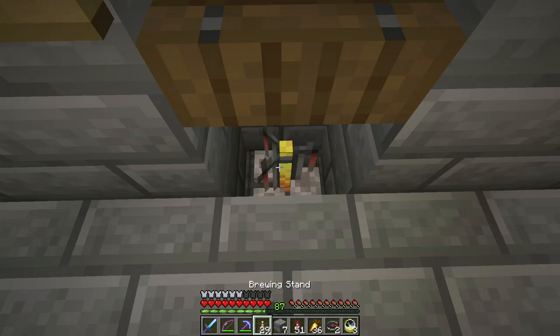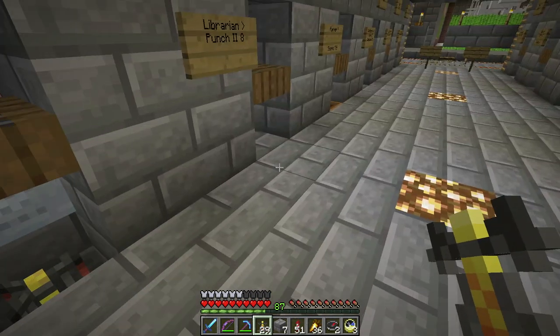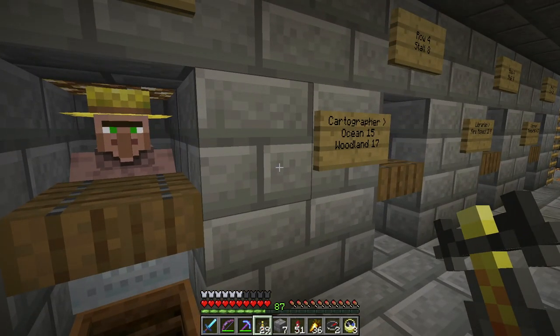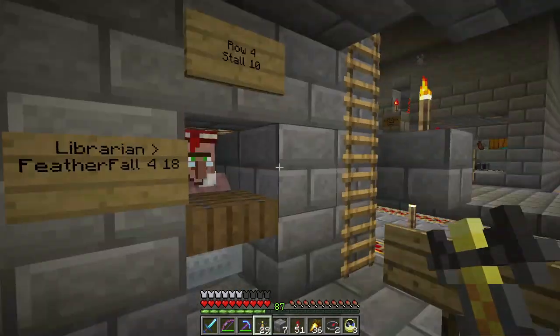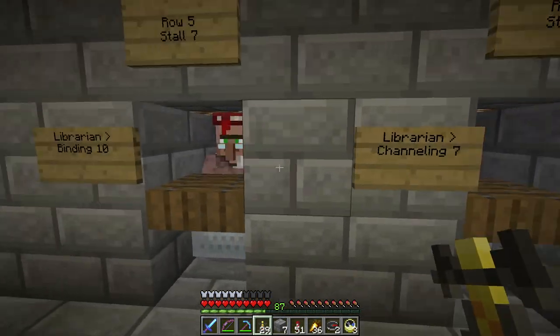The cool thing is he was all completely locked up before. Now that he has a workstation and he can pathfind to it, when it gets to be the right time of day — which is not right now — he should decide, 'Oh, I'm going to go to work. And I'm going to unlock and restock from my workstation.'